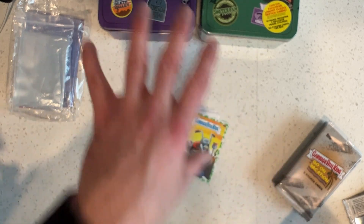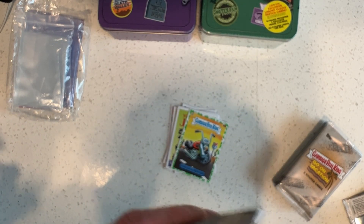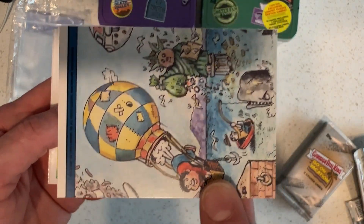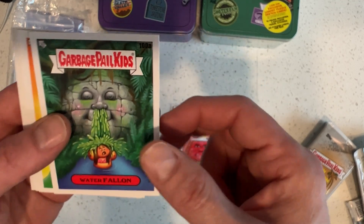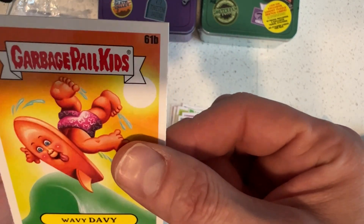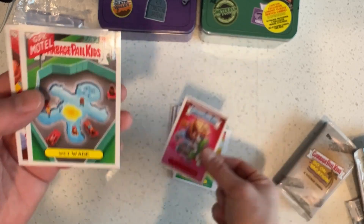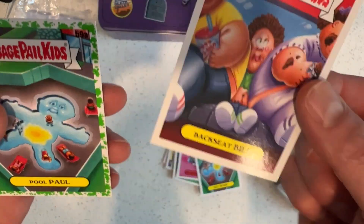For the giveaway, I'll keep a wrapper and put it in the tin with all the cards, and we'll do a separate post for this too — we'll give away all the cards we open. No matter what we pull, somebody's getting it. Sand Potty Scotty. Scott Tub — looks like the Kool-Aid Man kinda. Water Fallon. Wavy Davey. Unstuffed Stefan. Wet Wade. GPK Motel. Back Seat Bill. Wavy Davey.